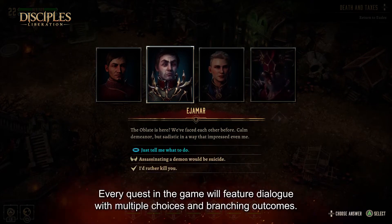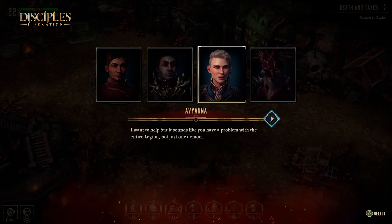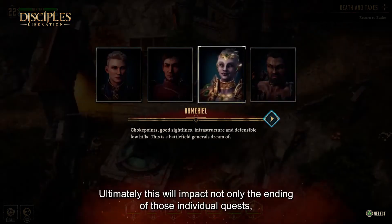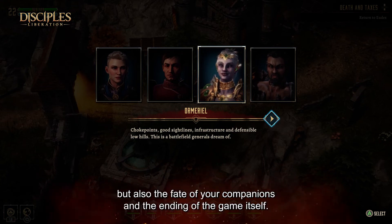Every quest in the game will feature dialogues with multiple choices and branching. Ultimately, this will impact not only the ending of those individual quests, but also the fate of your companions and the ending of the game itself.